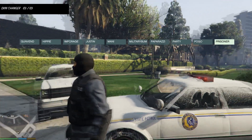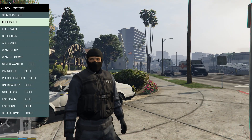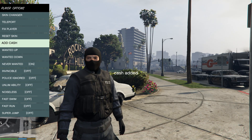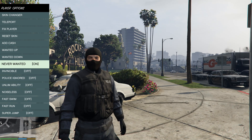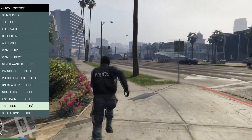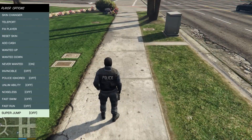That is pretty much all the big ones — you have plenty of options: any NPC, any animal, whatever — it's all here. You have some teleporting options to skip around different parts of the map, fix the player, reset the skin, and add cash — it adds a million to your inventory. Wanted level up and down — I have 'never wanted' on right now. Invincibility, unlimited ability, noiseless, fast swim, fast run, and super jump. Let's take a look at the fast run — super fast compared to the regular run — and super jump.